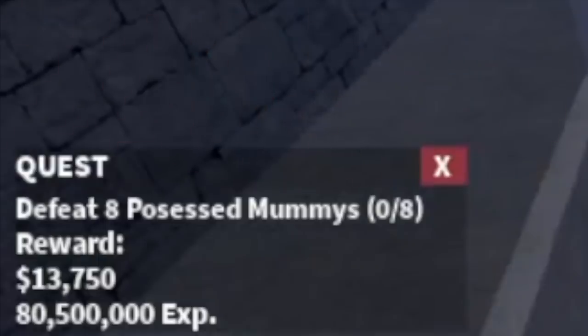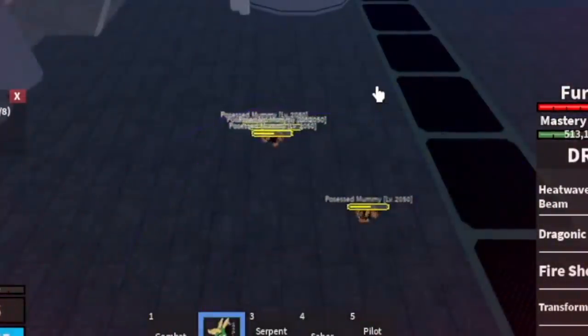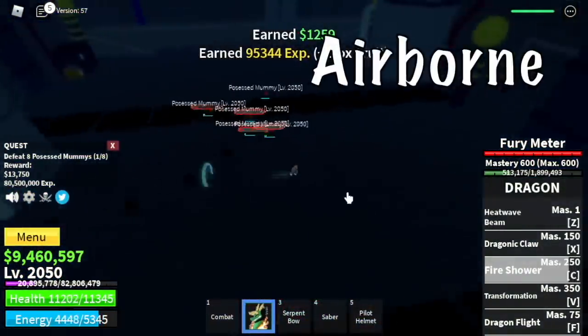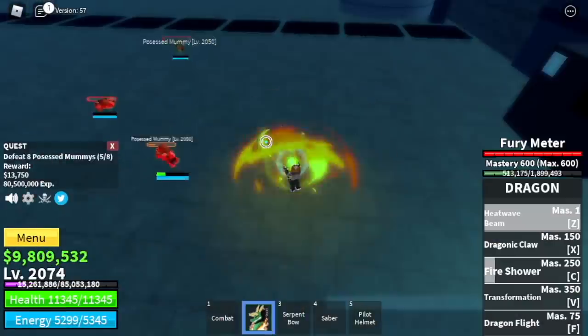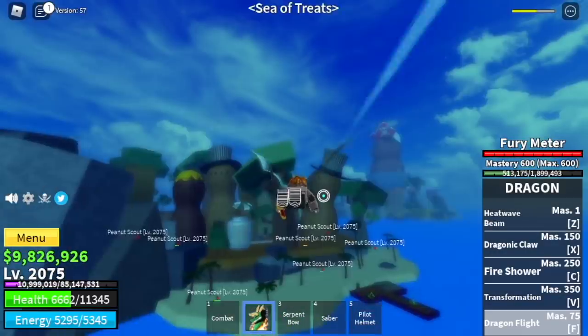The Possessed Mummies. These mobs are Darkfoot users. Don't get caught because you will surely die. Is there a weakness? Yes — when you're airborne, they cannot hit you with their stun skill. The goal level here is to reach level 2,075.